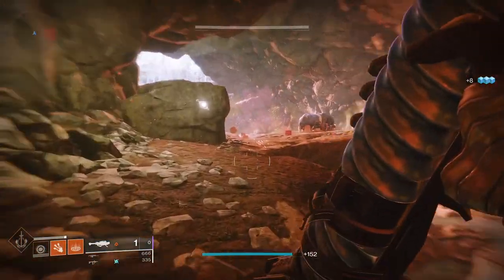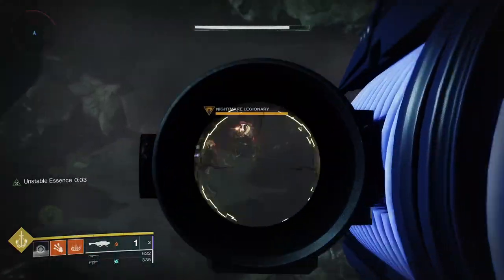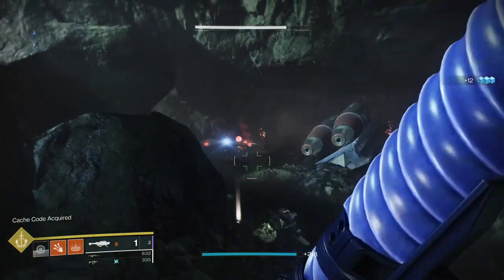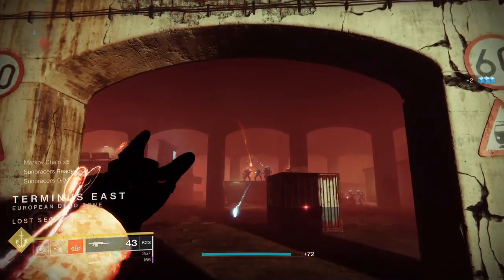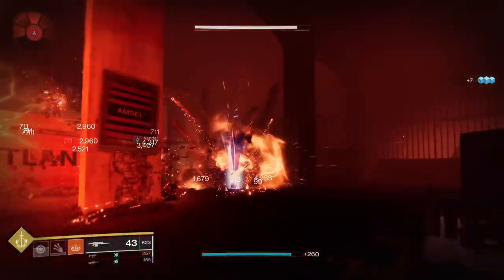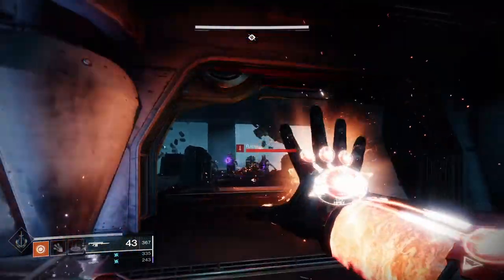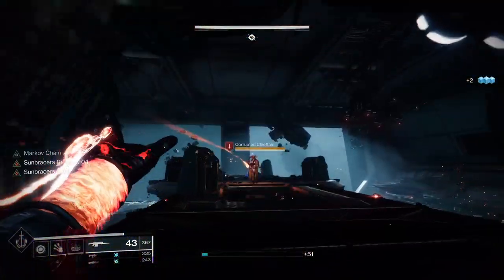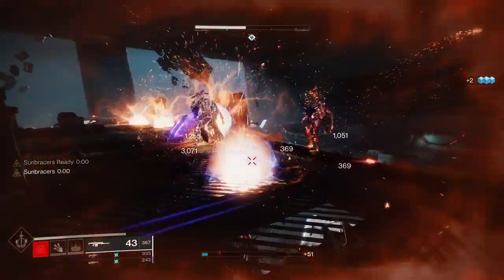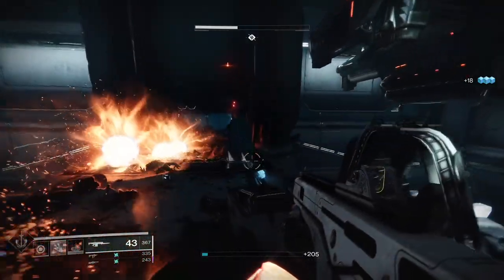Or you can use the Seventh Seraph machine gun — it's an arc machine gun, but because it's Seventh Seraph it has a chance of creating Warmind cells too. This build has so many uses: I've used it in Blind Well, Altar of Sorrow, Nightfalls, and Legend Lost Sectors. It's fantastic. Of course, it's a PvE build because Warmind cells don't proc in PvP — so don't go running in expecting balls to be shooting out everywhere in PvP, because they won't.